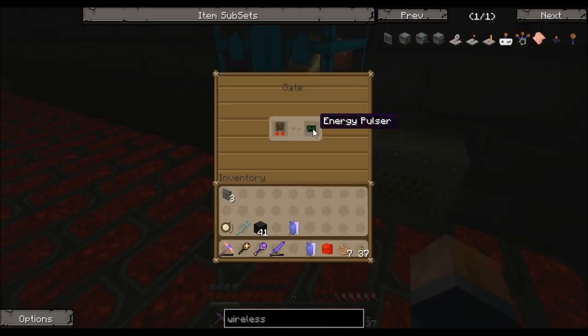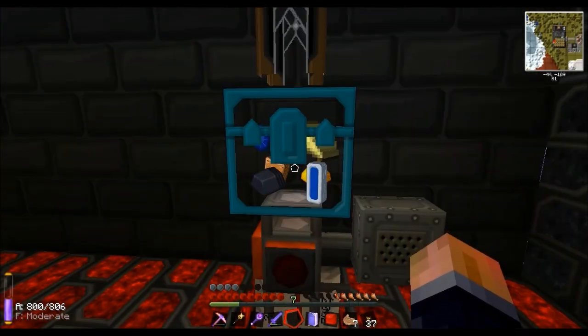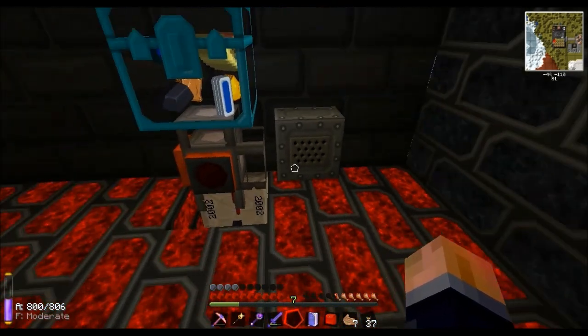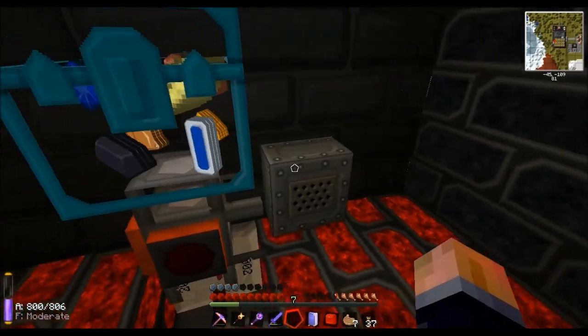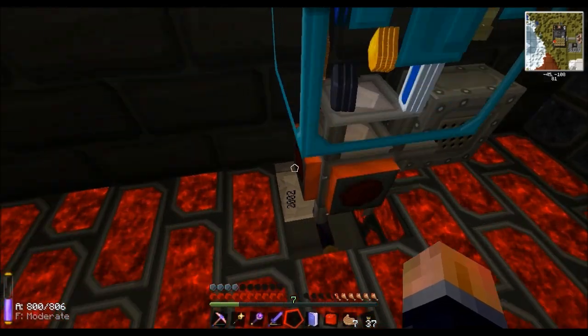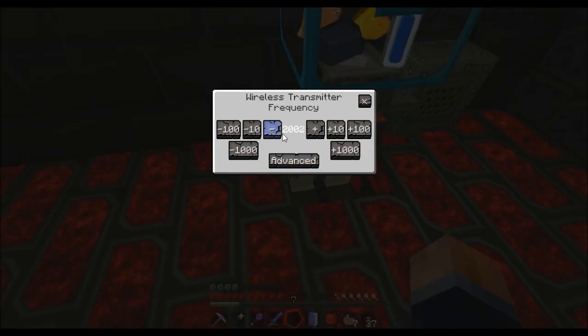That just wants to be set to 'inventory full' redstone signal. What that'll do is whenever this chest gets totally rammed it'll put the signal on, which will trigger this howler alarm - just so I know there's something wrong when I log on - and it'll also activate this wireless transmitter.